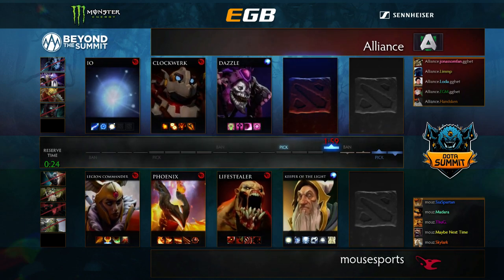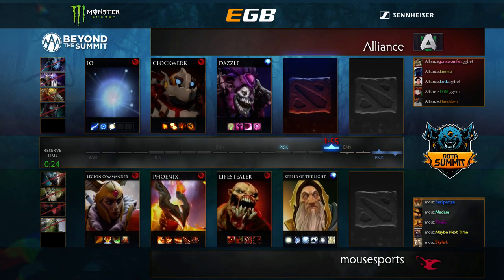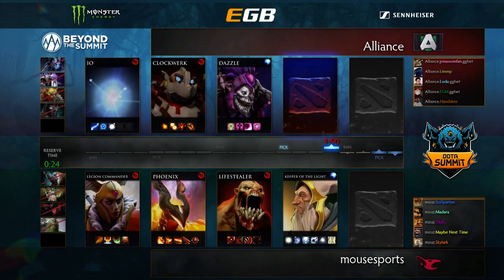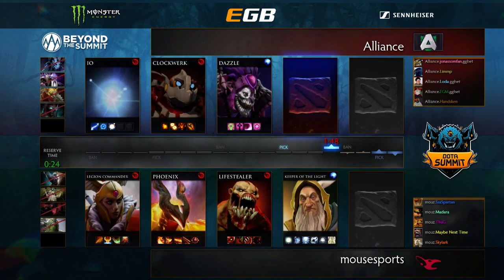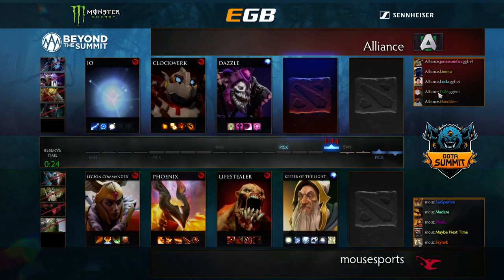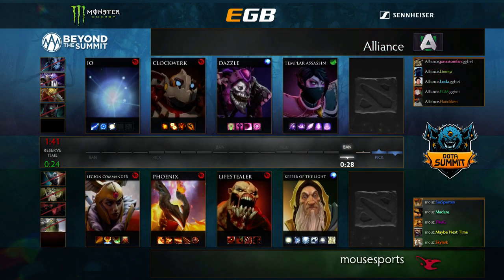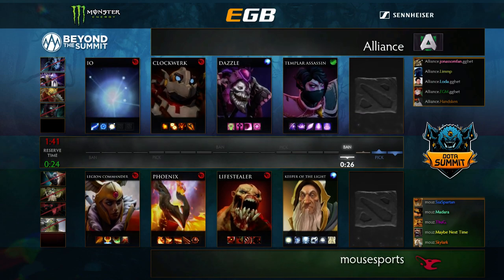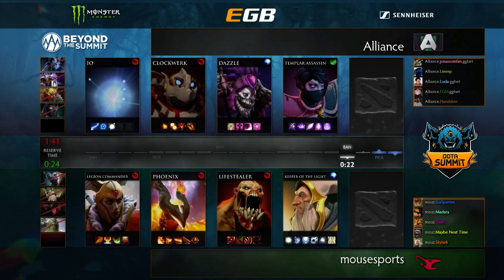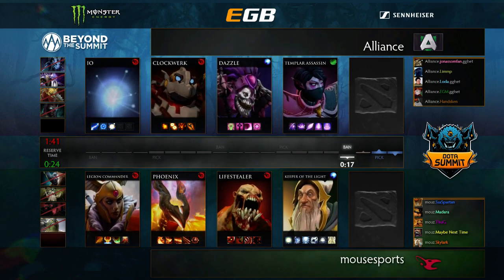Their supports are already committed to not being aggressive either — Wisp and Basil aren't going to be ganking anybody. This is going to be a weird game. Well, it's game three and it's been an entertaining series so far, so we don't expect anything less. At least Alliance can run Clockwork around — get Tranquils, get a Wind Lace, go run around. You've got TA, cool, I like it.